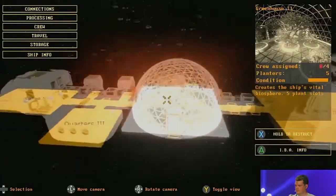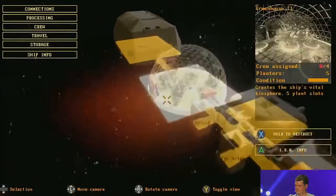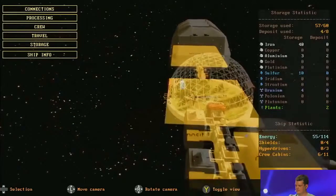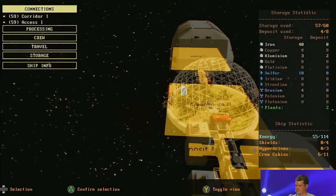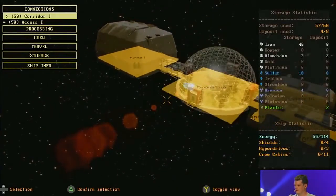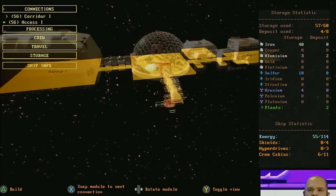You'll also have to gather resources in order to carry on building. Here's the shipbuilding menu. Like we said, we start off with a small ship but we're going to keep expanding it. So let's build some corridors — it's a quite simple snap mechanic.